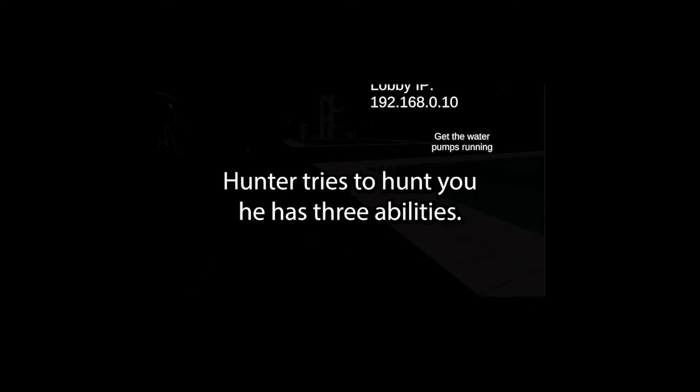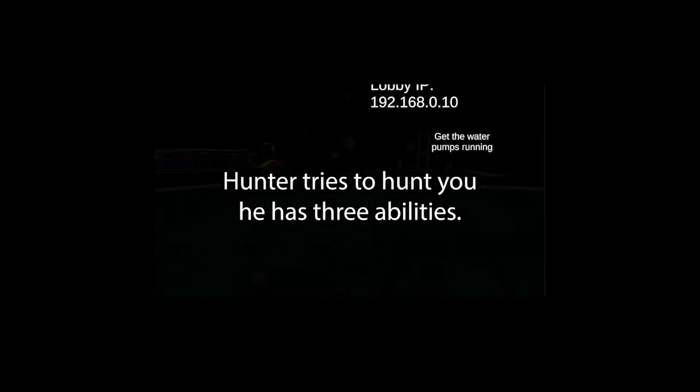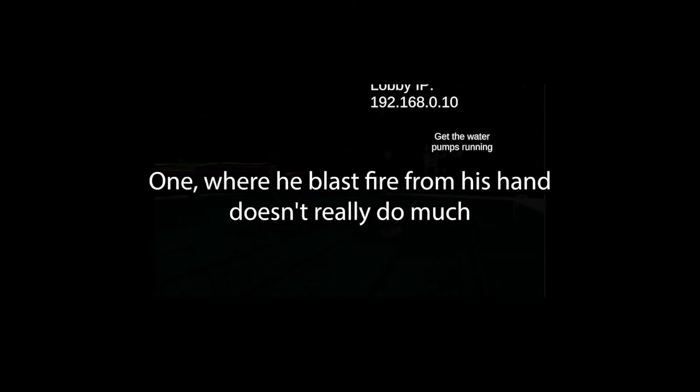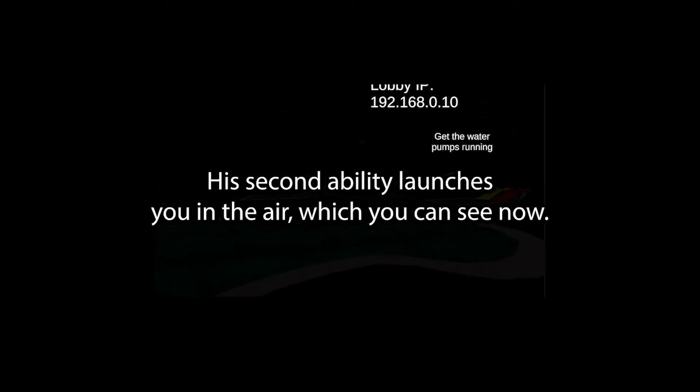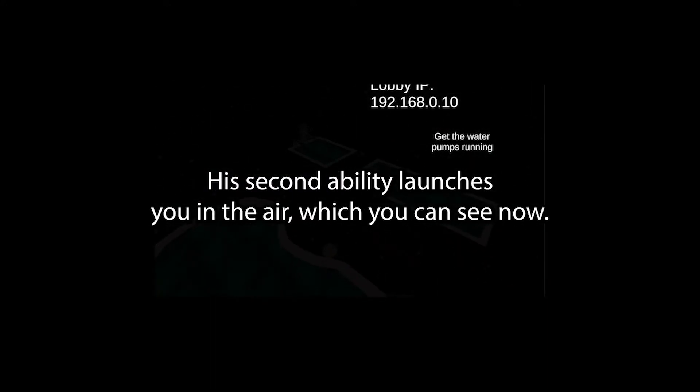We're gonna learn the core mechanics. The game is building as I speak into this microphone. So I'm going to give you the most basic rundown of the mechanics. Hunter tries to hunt you. He has three abilities: one where he blasts fire from his hand — doesn't really do much, it only kind of distracts you. His second ability launches you in the air, which you can see now.